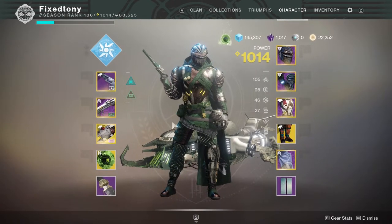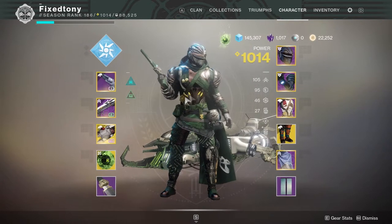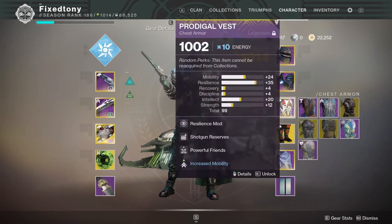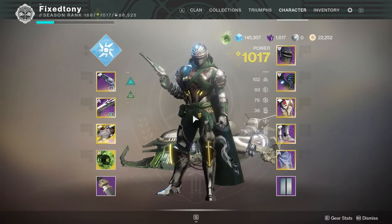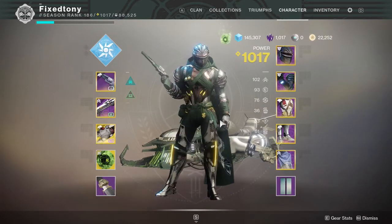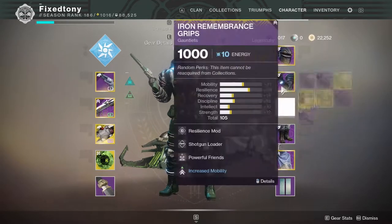For PvP I'll usually run something like this because I love these boots. I'm always going to be in close quarters because I want to deal damage with the Bombardiers, and since it's all Arc I get all the shotgun benefits as well. This is one of my favorite looks for my Hunter — he looks really cool, kind of like a casual knight with a hood.